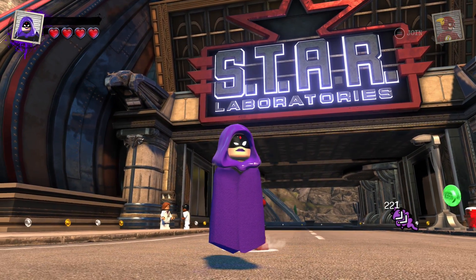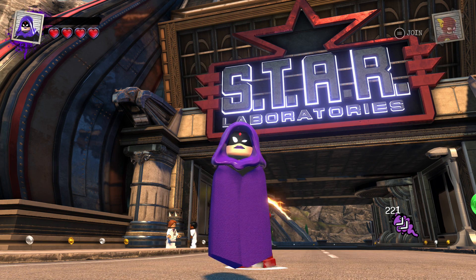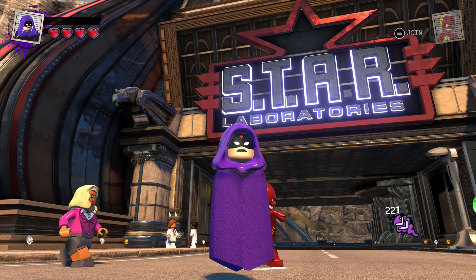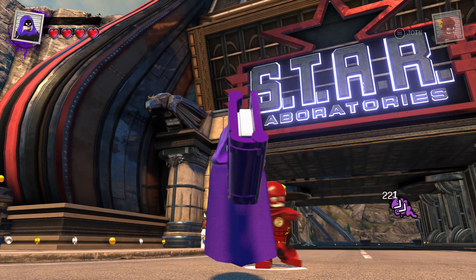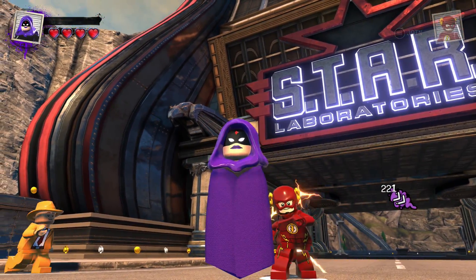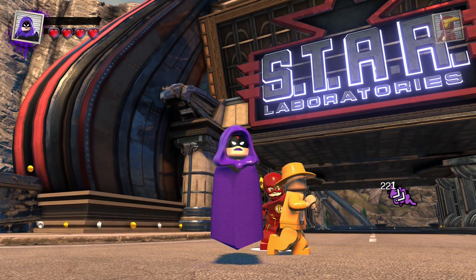She does have that awkward eye lift — like 'hmm' — and then there's a little hand that'll pop out and tap her on the shoulder eventually if we just sit here long enough. She smiles, reads her book. This is literally Raven from the Teen Titans Go pack in LEGO Dimensions.